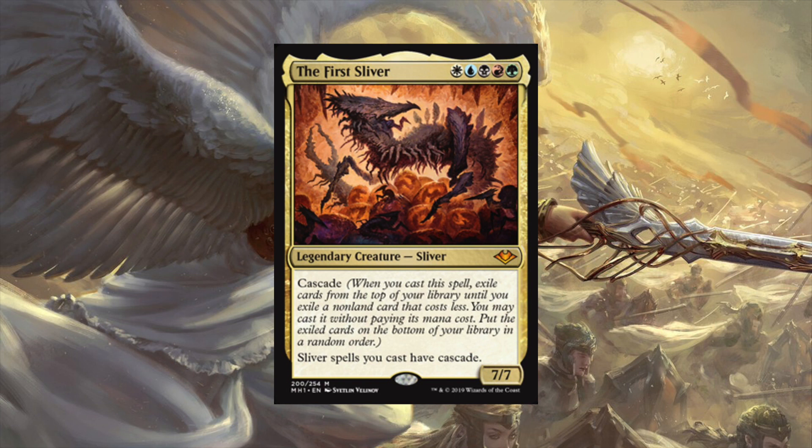It is actually a chain - I've looked into this. You may cast the spell and then continue the chain. You have to hit a sliver off the top of your library with a lower mana cost. So if you played 60 slivers in your deck and started with a seven-mana sliver and hit a six, then a five, and so on - if you hit a two you automatically go to one, you don't get to go back. But you can potentially spam the board with slivers just after casting this commander.